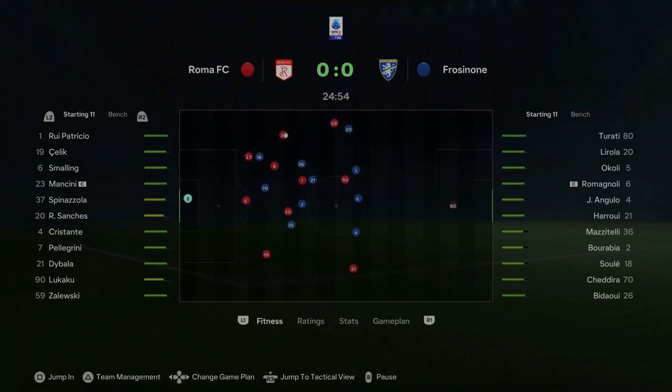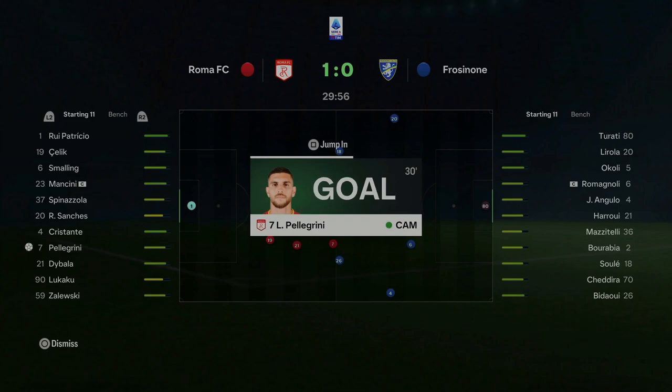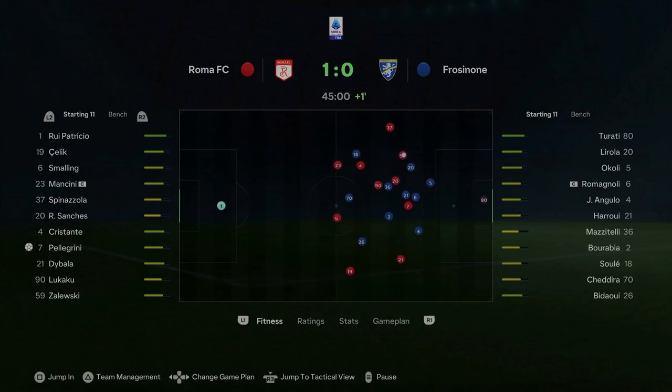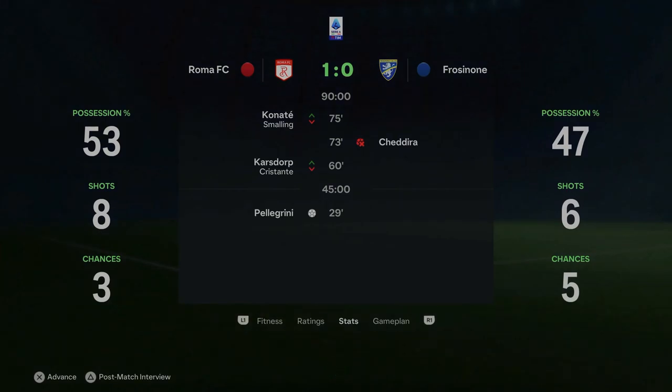It's 0-0 in the sim game, only really been two chances — one for either side. We get the ball, play it wide, it's played in — and it's a goal! Pellegrini with the finish. I want to see if we get another goal before the end but I don't want to risk it. We get to half time at 1-0. I'm going to jump to the result now — we won 1-0. Happy days. Moving on to the next game of the episode.